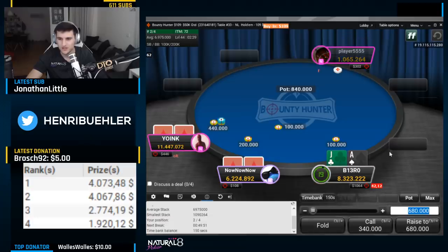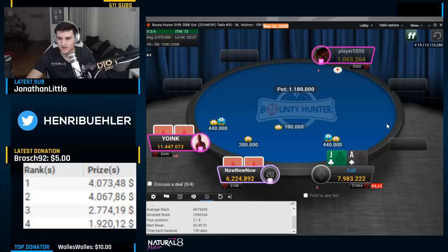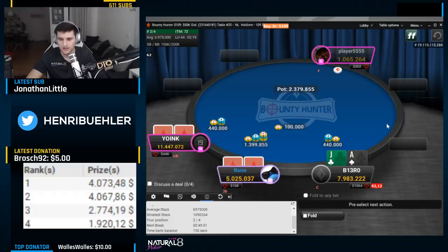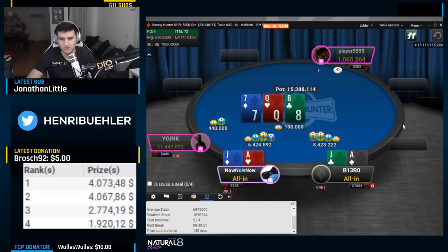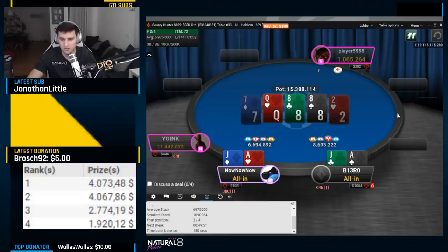Ace-x in the mix now, 40 big blinds with the short stack on the button. I didn't really want to jam here, so I decided to flat and see how that works out. Big blind tanks — if he jams I would have to call, but he goes for this weird squeeze. I figured I'd get it in anyway because that player was active. If I just call it plays weirdly — out of position. He has some bluffs that might fold, so I went for the all-in, and he folds himself. I was quite surprised — I would always just jam there. But sure, we chop it up.